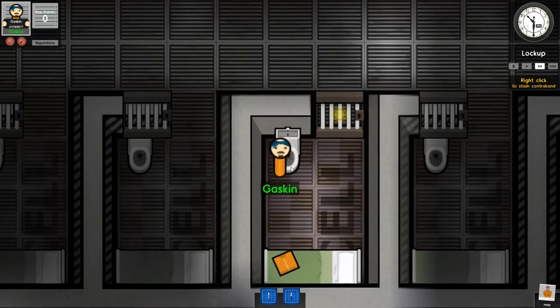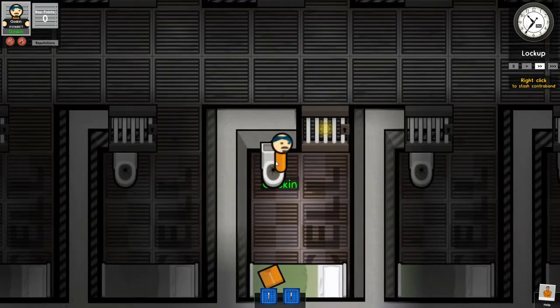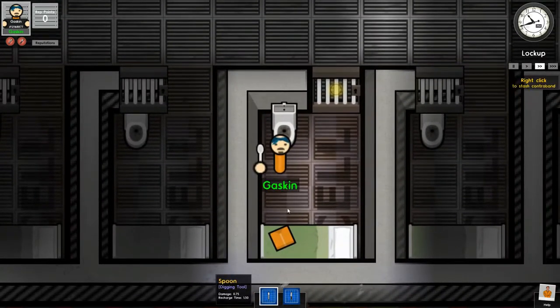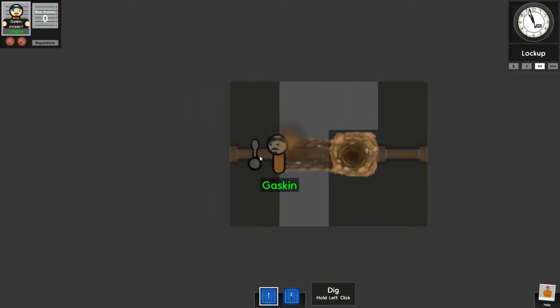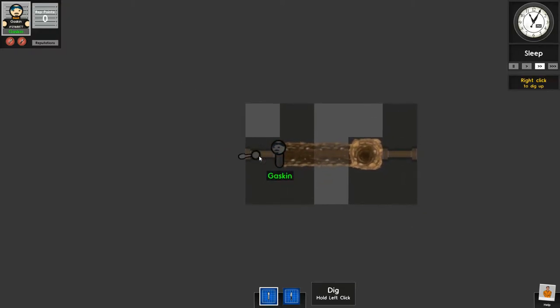All right, so I don't want to right click to stash contraband. I want to start digging my tunnel. So let's do this and right click to start a tunnel. We're going to go ahead and start digging. I'm just going to go straight over this way. I don't think this is going to be too terribly hard to do.